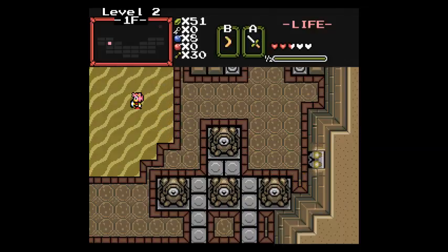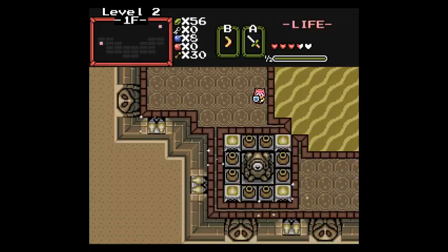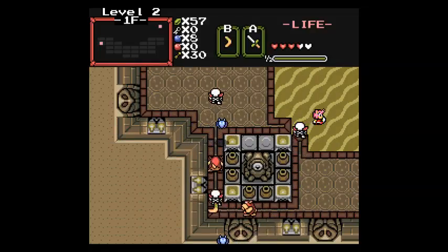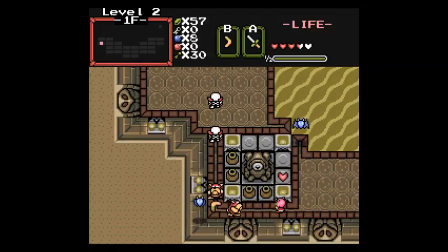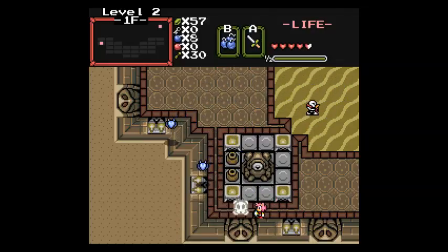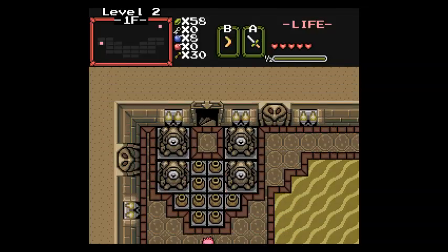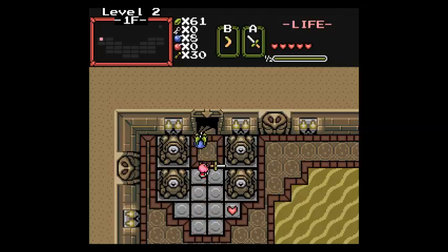Gotta go on! Story must continue! Story must... ooh, what's down here? I wanna shoot an arrow in your face. Nothing! Okay. I don't wanna kill you. Absolutely nothing! Stairs!